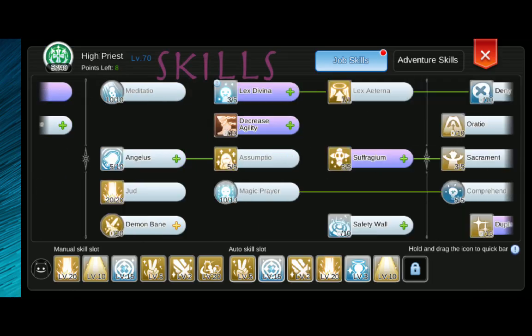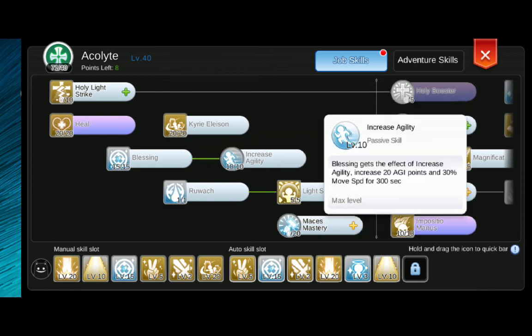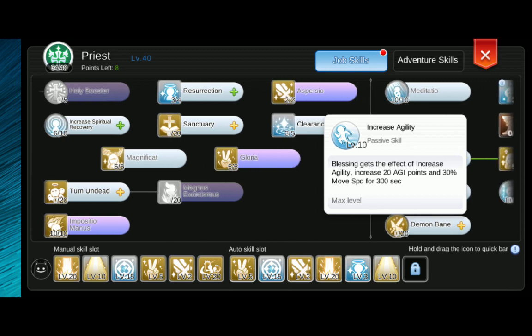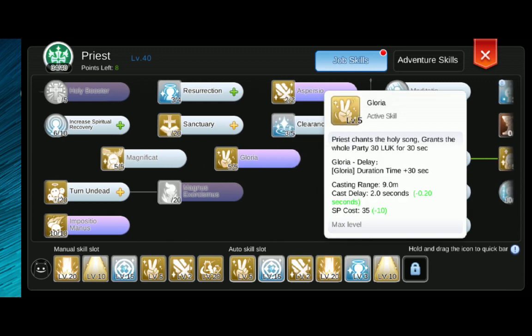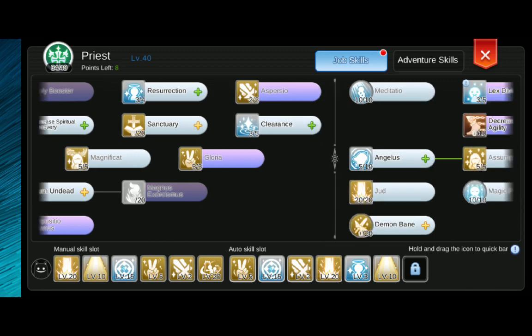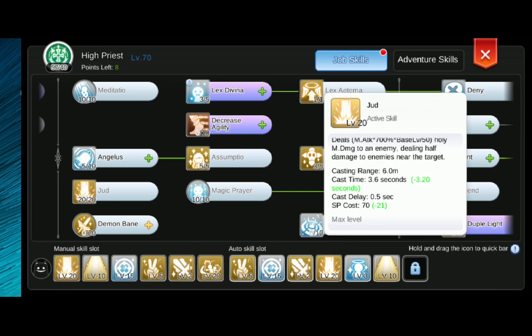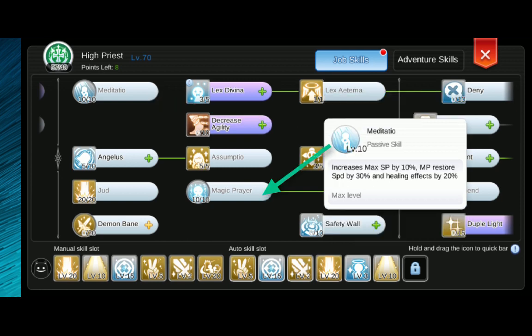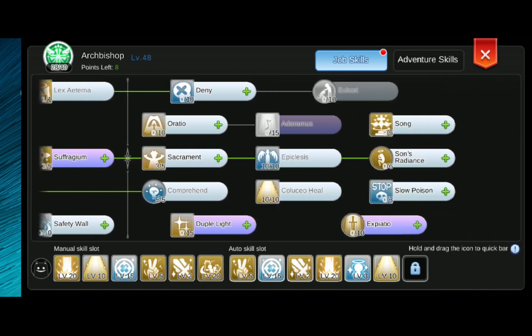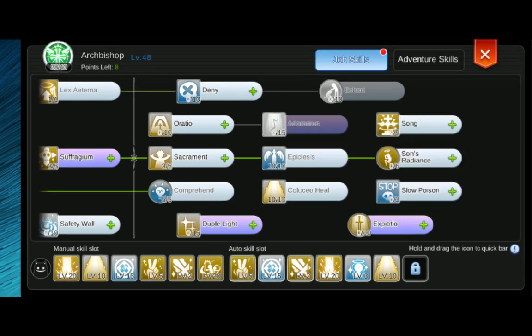For the skills, I got Blessing at level 15 with Increased Agility at level 10, Gloria at level 5, Aspercio at level 2, Judex at level 20, Meditasio at level 10, Magic Prayer at level 10, and Comprehend at level 5. The rest would be up to you as to what skills would be useful for your playing style.